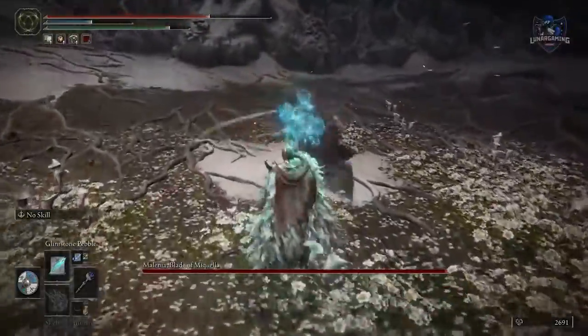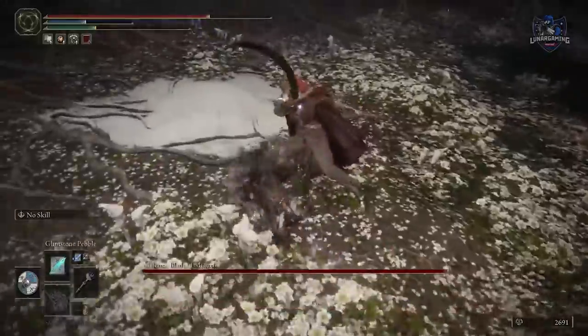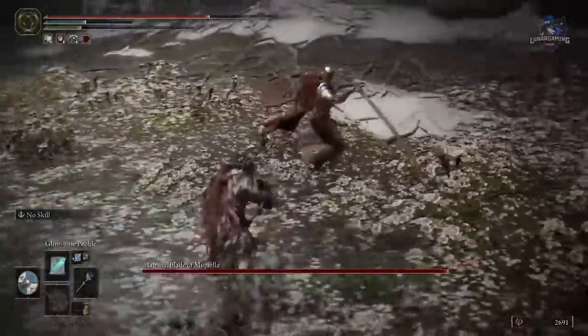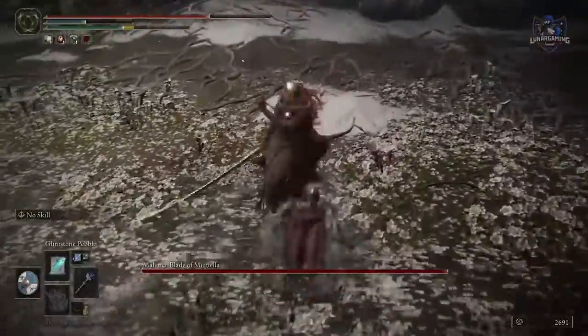One of the biggest mistakes players make is rolling away from attacks — instead, roll into them. Rolling into them almost always puts you in a better position to avoid the follow-up attacks, and this clip against one of the game's hardest bosses will show you exactly why you should always roll into the enemy instead of away from them.